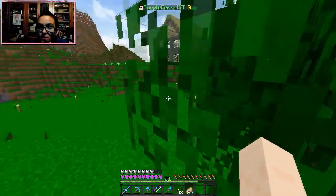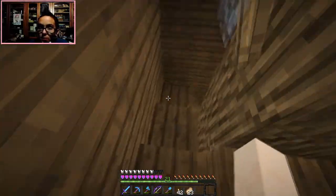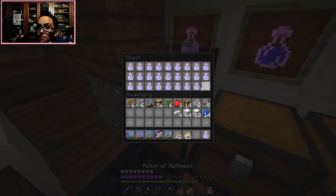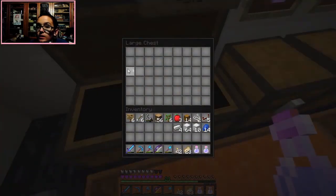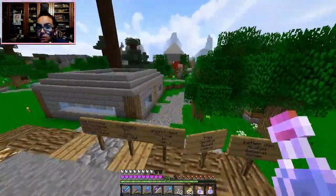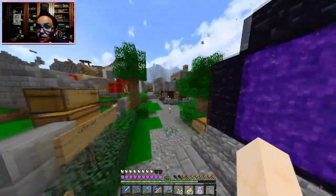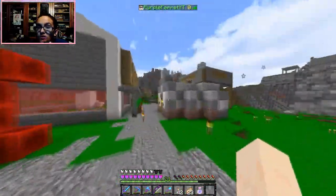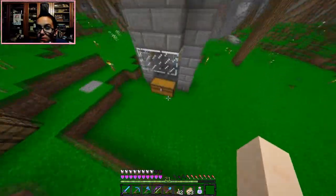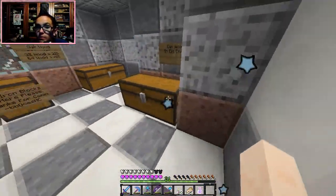I just came up with this idea — we're gonna go on our little horse and tour around the server. I'm not sure if I can get my horse all the way from my house, so I might just go without it. This is spawn — we got the food shop in here, still not open. Iron farm over here still taking iron and putting it into the economy. We got BB's wood shop which is open.